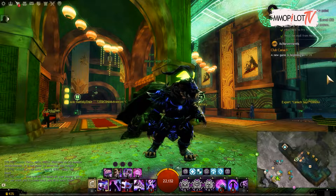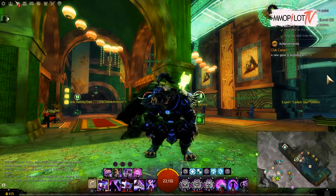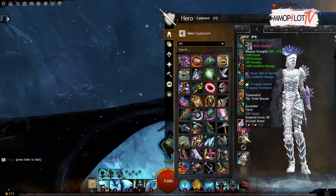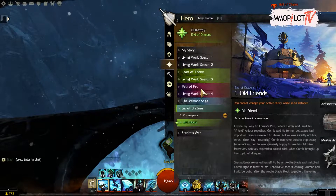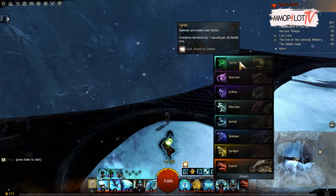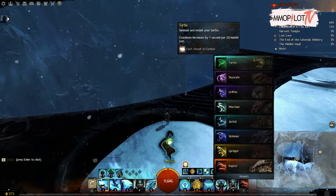Before we go to the main steps, there are some things you need to prepare first. Prepare to build at least one set of ascended gear builds for condition DPS. Open up all Path of Fire maps. Finally, you must obtain the basic mount plus Jackal level 3, Griffon max level, or Skyscale max level.